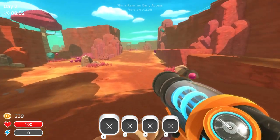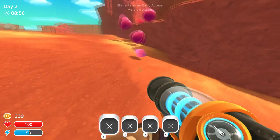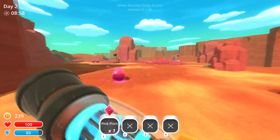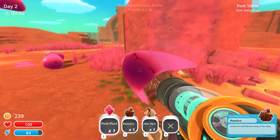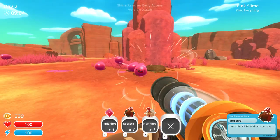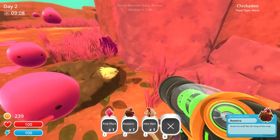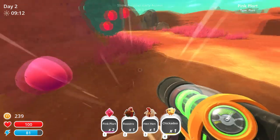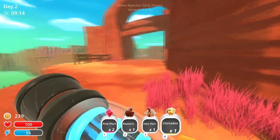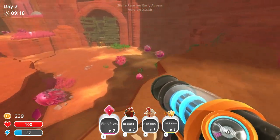We can get into what happens when you mix slimes later on. Oh, here we go — here's a Roostro! We haven't seen one of these yet. Let's grab it before they eat it. A Roostro struts his stuff like he's king of the coop, because he is — he's what you need to reproduce. Whenever you find a Roostro, grab them up; they're pretty rare compared to Hen Hens and Chickadoos.